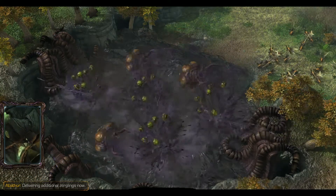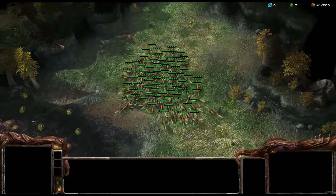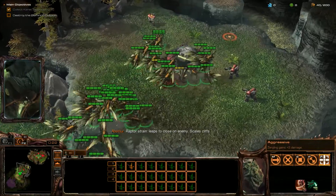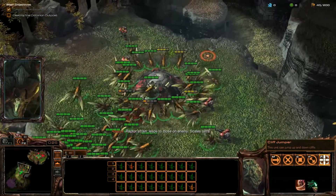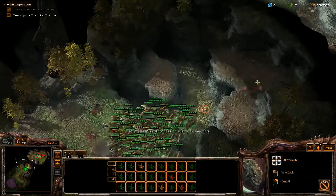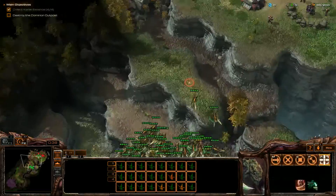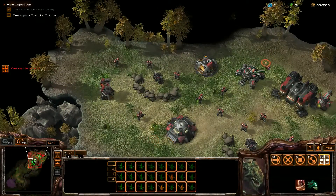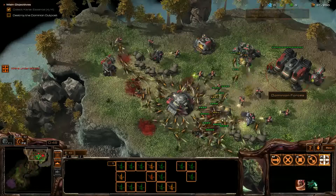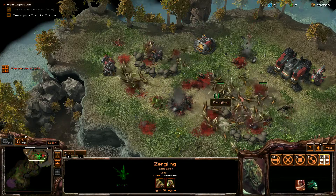Delivering additional Zerglings now. I wonder if that gives a metabolic boost without me having to use an upgrade on it. I can give them adrenal glands all the time. Raptor strain - leaps to close on enemy, scales cliffs. But can they attack air units with that jump like those other guys did? Oh, they can leap at enemies. Okay.